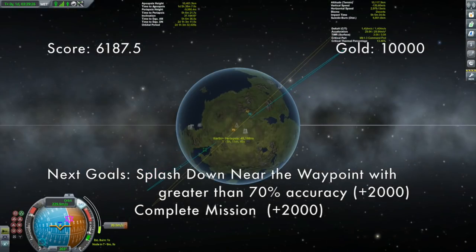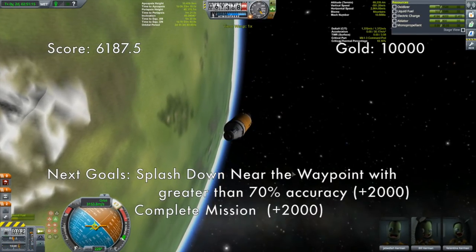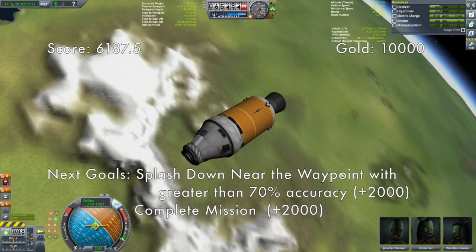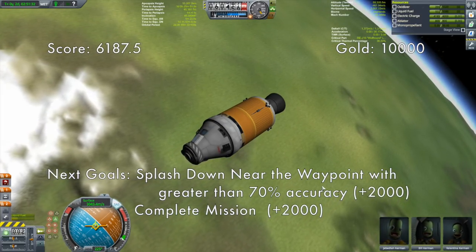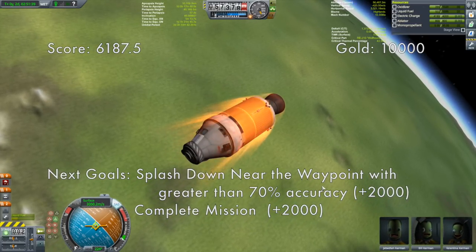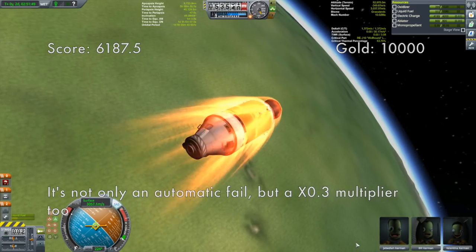As we are entering into the atmosphere, keep this on the surface retrograde vector. One thing I want to draw attention to: there is a hard limit on time. You may recall the mention at the very beginning that we had four days before running out of snacks — and if you run out of snacks, this is a hard fail. We are almost at two and a half days, still comfortable. But you don't want to spend all the time in the world doing aerobrake after aerobrake.